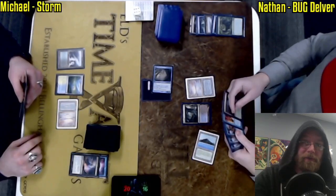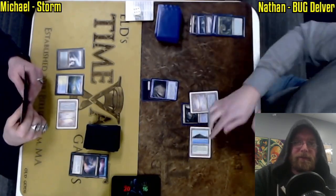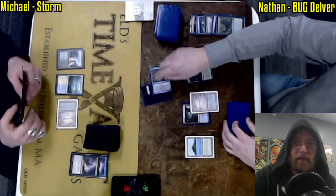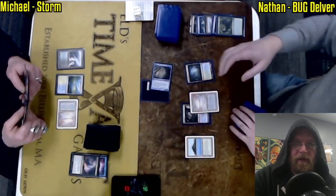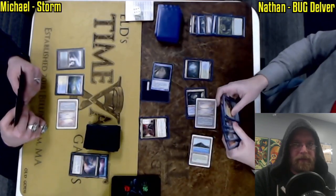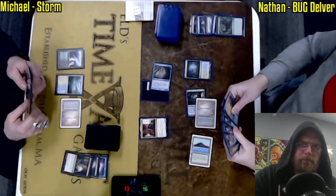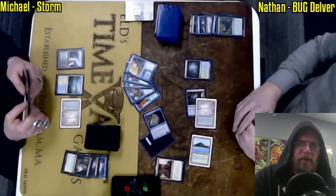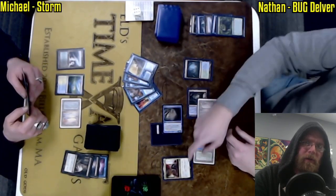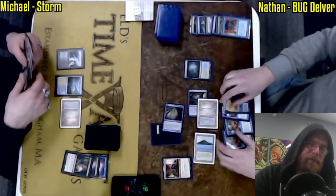When your opponent Ponders and leaves a Force on top, that does not feel great when you're a Storm player. That Force of Will is a card they desperately want in their hand — if they're confident enough to leave it on top of the deck, it's not great. Thoughtseize sees the first one was stopped by Veil of Summer, and now Nathan gets to show him Force, triple Daze, Brazen Borrower.